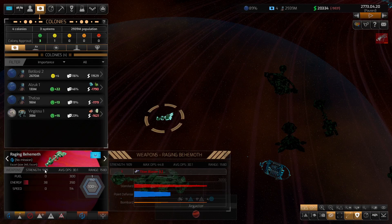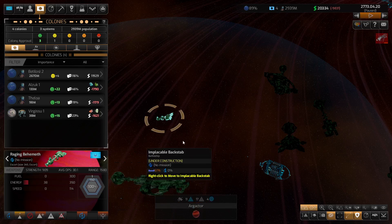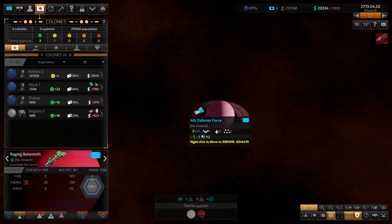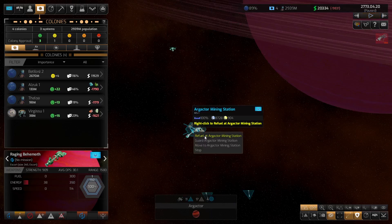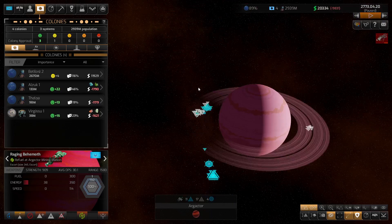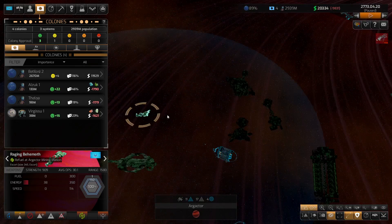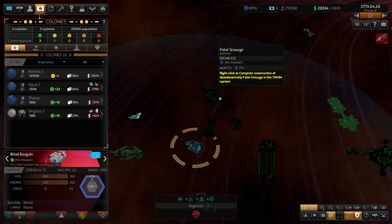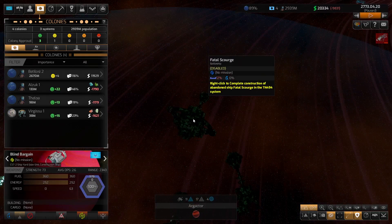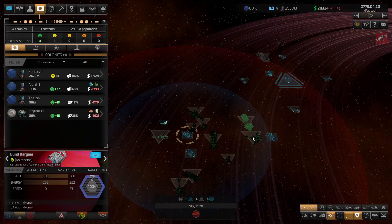It's got a Titan Blaster and point defense. We're just going to move it back out and across to here to refuel, and then we'll start to pick them up. We've got another big battleship there which is quite badly damaged. We've got a cruiser, a cruiser, a destroyer.